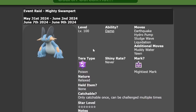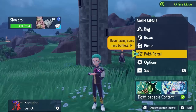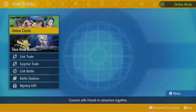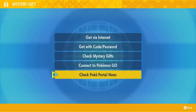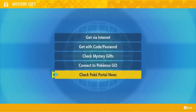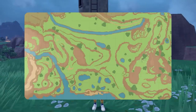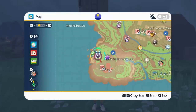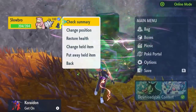To access this event in your game, make sure you're connected to the internet. Come into your menu screen, go to Poké Portal, and head down to the Mystery Gift section. Once in Mystery Gifts, come down to Check Poké Portal News. You'll get a notification saying all your raid dens have been updated. On the map you'll be able to locate the seven-star Tera Raid event — head over to it to get started.